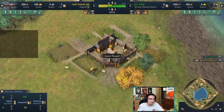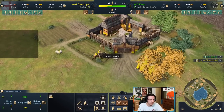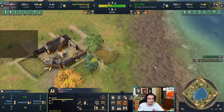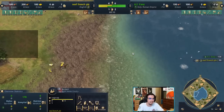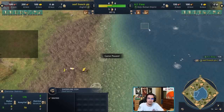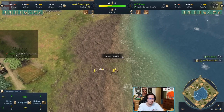No matter what civ you play, the first thing you do is send five villagers on wood and send one to build a dock with your scout. Use your scout because you want to see where the deep water fish is — sometimes people just build a dock and the deep water fish is far away, so scout first to build the dock closest to it.